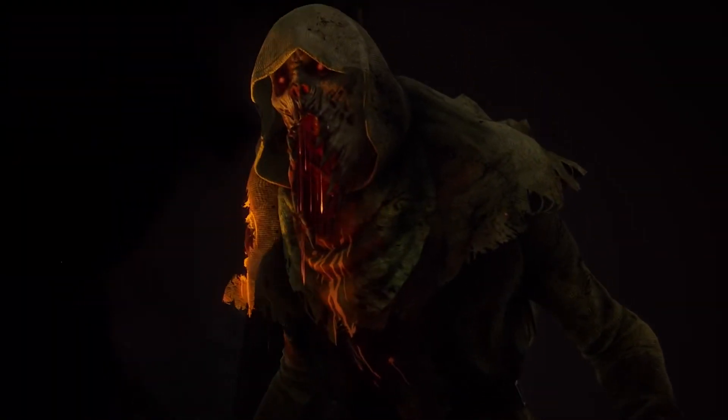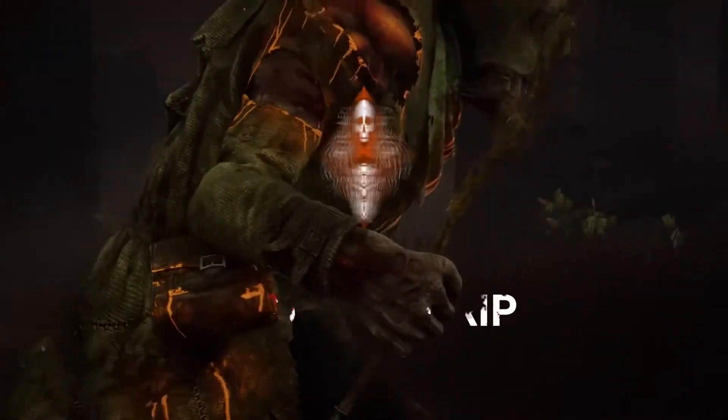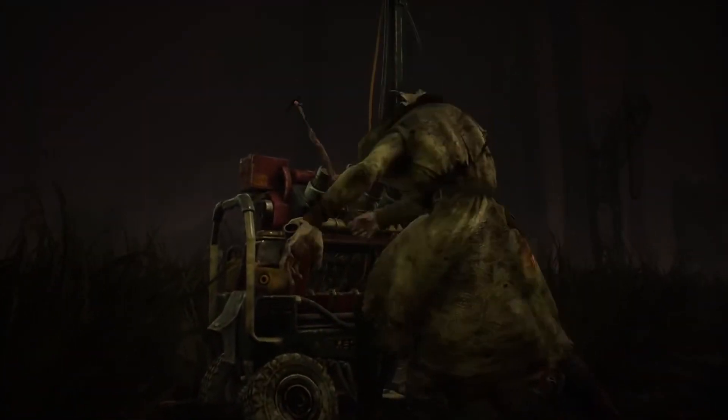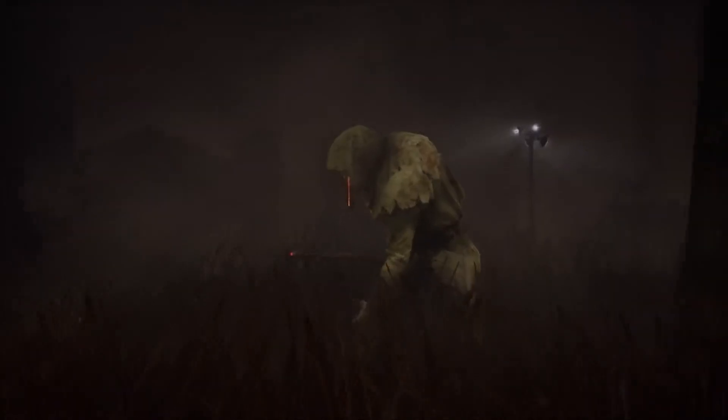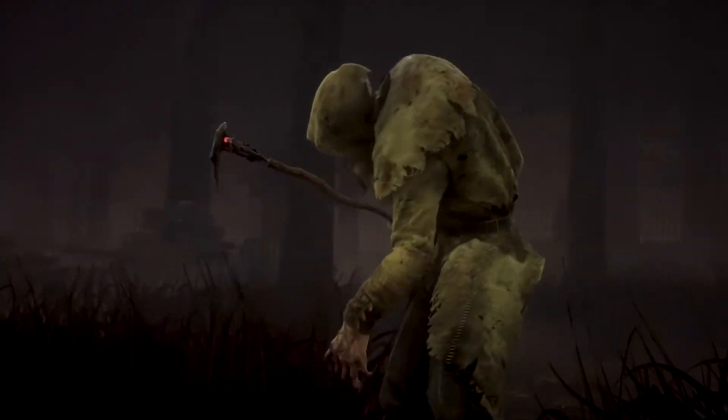The Blight comes with three new perks. Spread your corruption with Dragon's Grip. After damaging a generator, any survivor that interacts with it will scream, revealing their location for a moment, and will be afflicted with the exposed status effect for a brief duration.